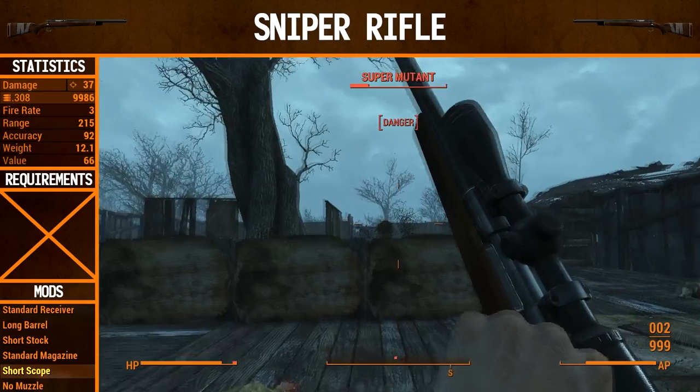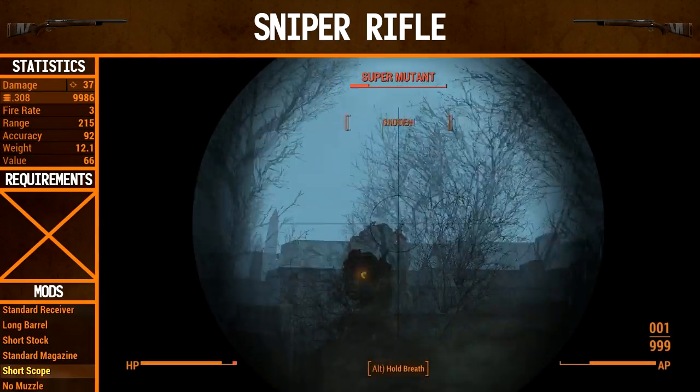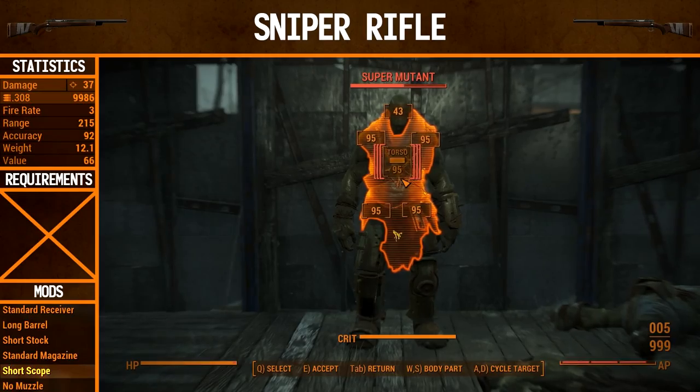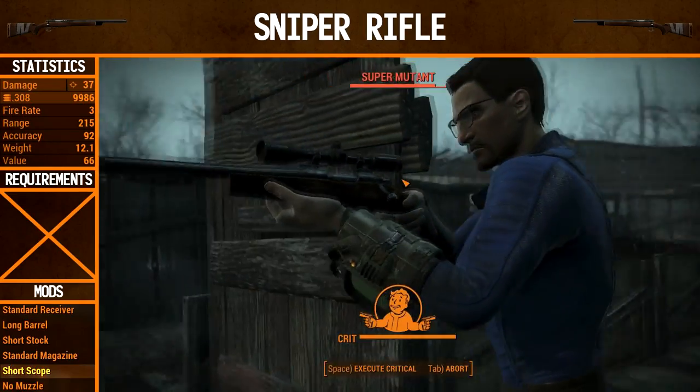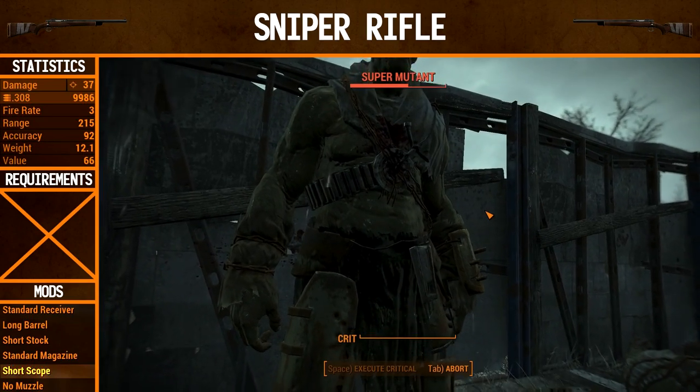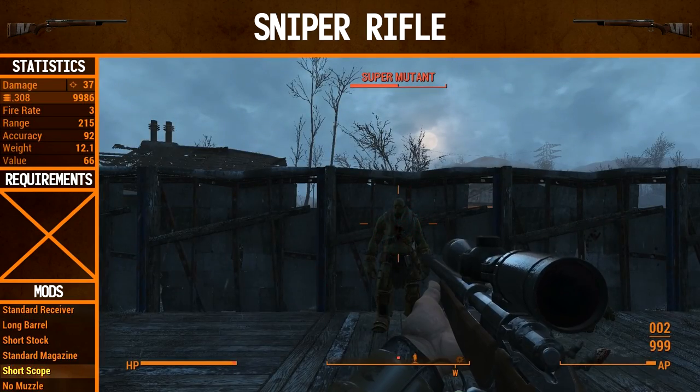All the enemies go down fairly easily with headshots — especially the raiders. I took all of them out with one headshot, and I'm going to do that with every single one of these upgrades. The vet is still in the game as well. I actually managed to shoot at him three times with this one — the second shot as a critical, and the third is a regular shot, because the other guns only have two shots in VATS.